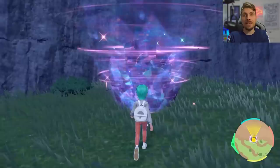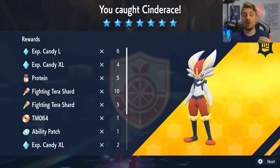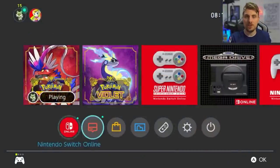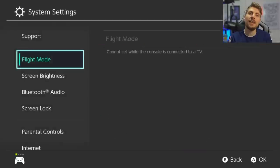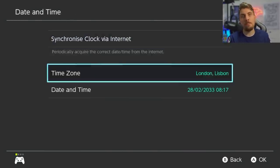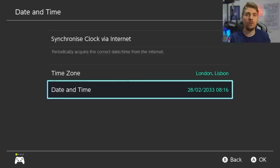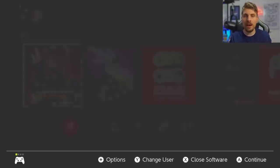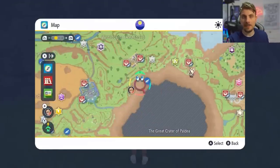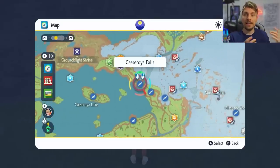Then just head over to it, take it on, and once you've beat it and caught or defeated the Cinderace — since the 7-star Tera raid events only appear once per day — what you can do to get another one instantly is hit your Home Menu, go to System Settings, then down to Date and Time. Make sure your clock is off via the internet, come down to your Date, click into it, move a minute back on your clock, click OK, come back into your game, and you will see everything on the map change. All your dens will respawn in different areas, and you will get that 7-star Tera raid back again so you can farm it over and over again.